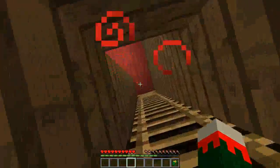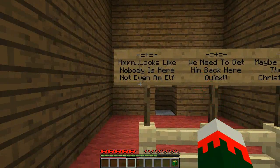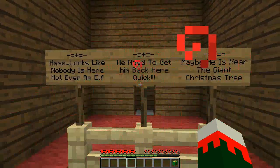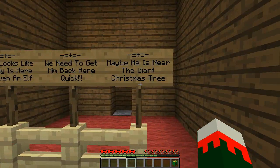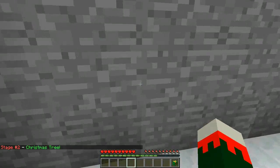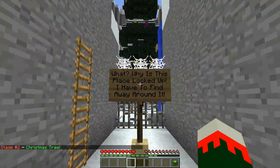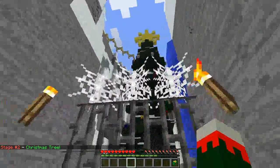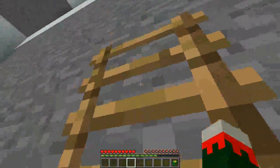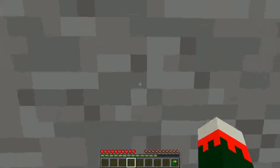Looks like nobody's in here — not even an elf. We need to get him back here quick. Maybe it's near the giant Christmas tree. Why is this place locked up? I have to find a way around. Can I just jump into cobwebs? No, you can't go up in cobwebs. Ladder parkour — I love ladder parkour, man.